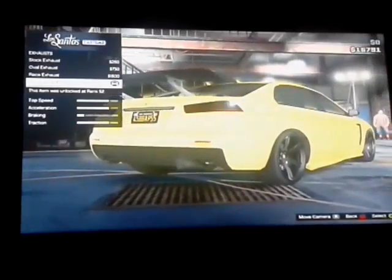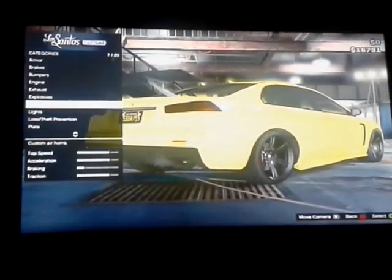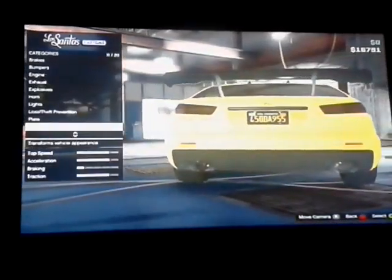For an exhaust, you want the last six. Of course you want the chrome tip exhaust, because you don't want the stock exhaust. If you want an explosive horn, up to you - I'll put a Z on mine to make it look cooler. For the plate, whatever you want - I'll put the last one because it was legit.